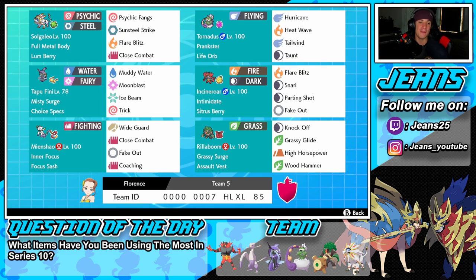Bottom left we have Maishal, and this Pokemon is awesome — I feel like it's a great lead on a lot of teams and very underrated. It has Inner Focus, Focus Sash so we don't get one-tapped, Wide Guard for Pokemon like Groudon or Kyogre using Water Spout or Precipice Blades, Close Combat for STAB, Fake Out for flinch, and Coaching to buff ally Pokemon.